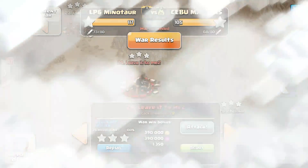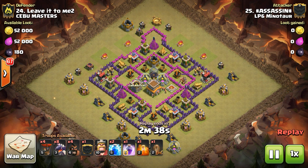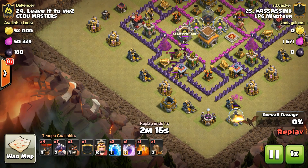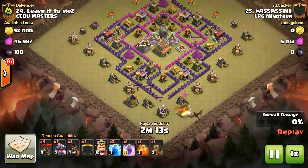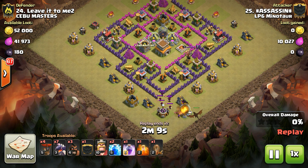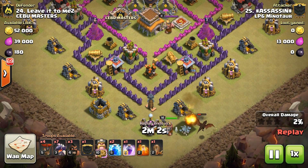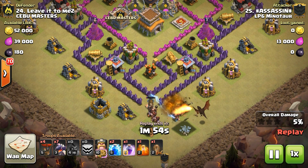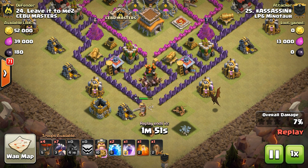Now we've got Assassin going in against Leave It To Me Too, using kind of a Drag-holo — dragon-hog-loon. Usually you see one or the other, not the combination of the two. He's got one hog to pull out the CC, with a dragon down to take care of the CC. Dragon turns onto the CC, brings the King in to help. The King tanks for that Tesla as the hogs come in and take it out, taking out that air defense before it can target the dragon.